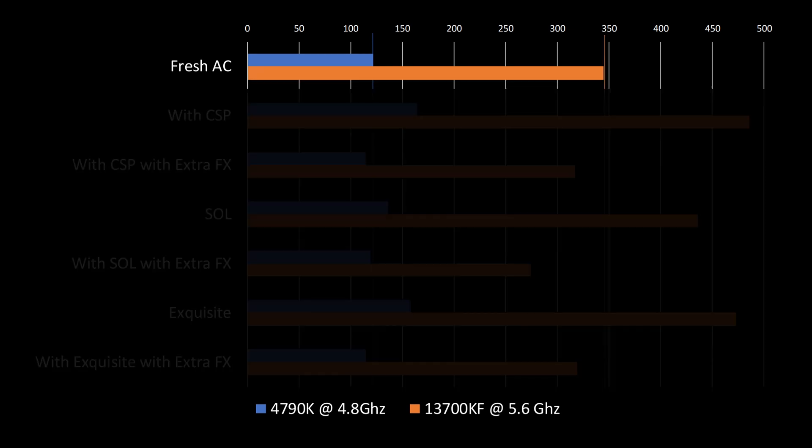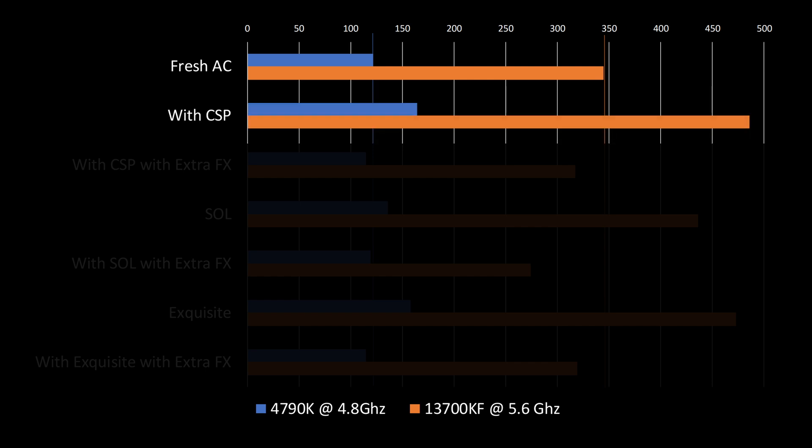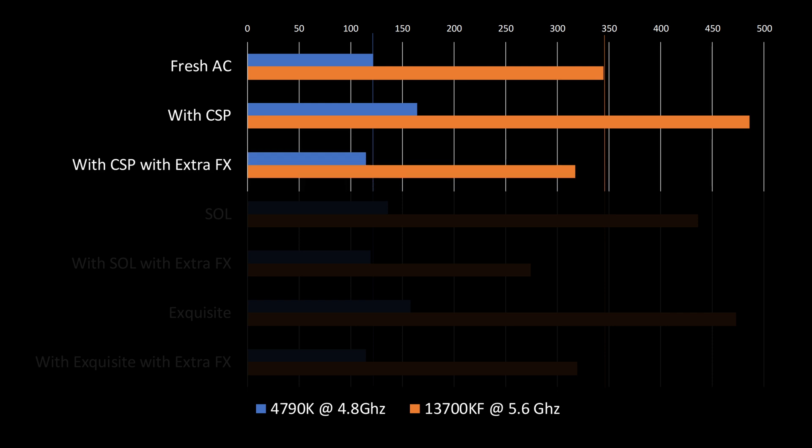Now we move on to the 13700KF for a baseline run with a fresh install of Assetto Corsa, which got us 345 FPS — almost triple the framerate compared to the 4790K. When Custom Shaders Patch was installed, we saw average framerates of almost 500 FPS, and with Extra FX activated, this came back down to around 317 FPS.